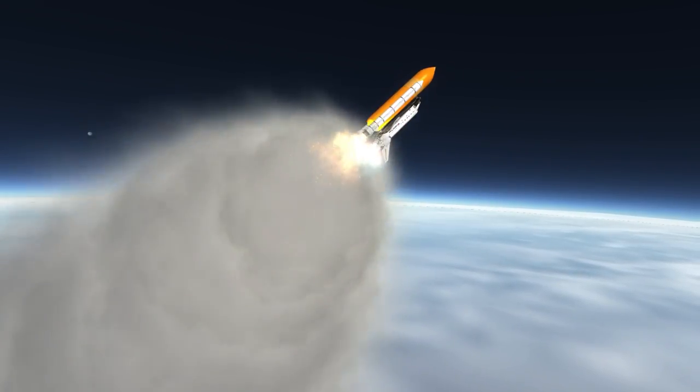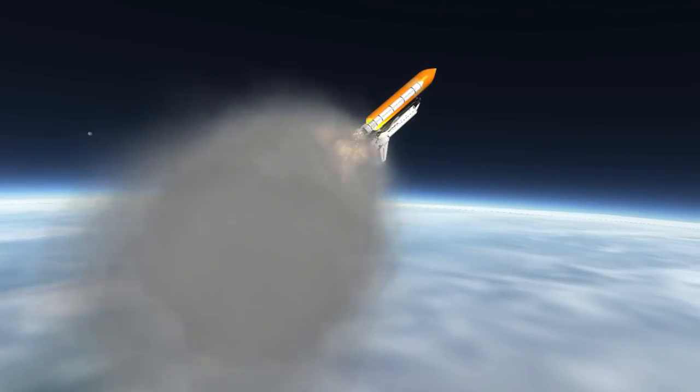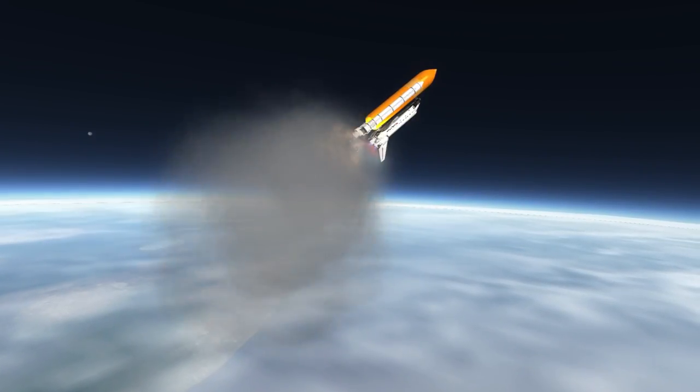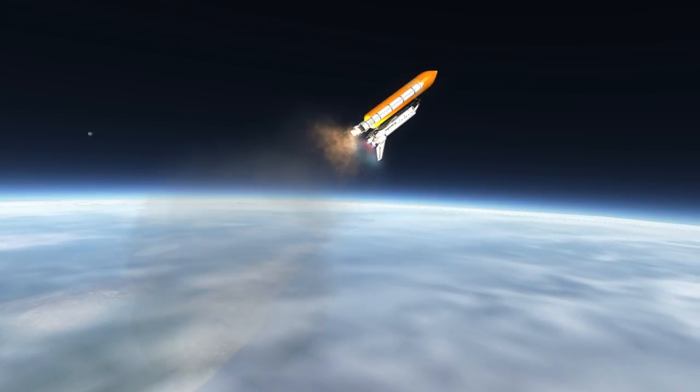The APAS system is androgynous. But the Russian modules have a probe and drogue system, which you might have seen on Soyuz and Progress — they have the probe on them, and the station itself has the drogue ports.